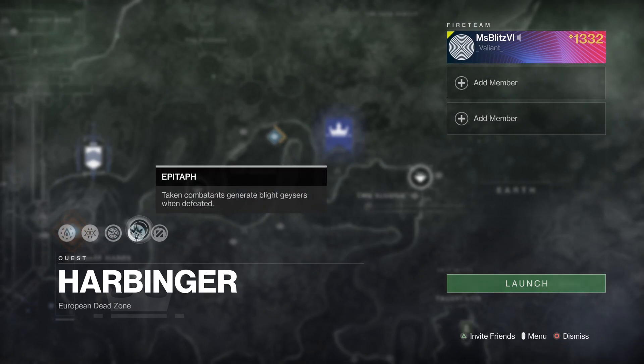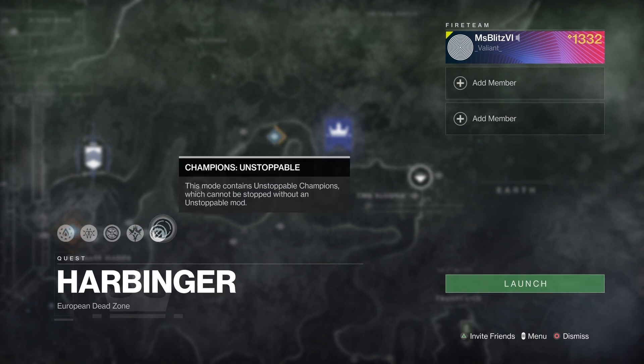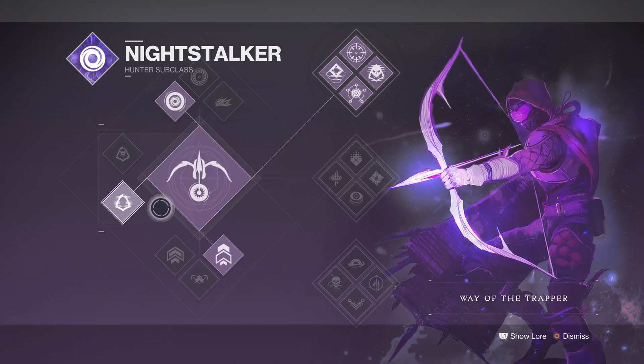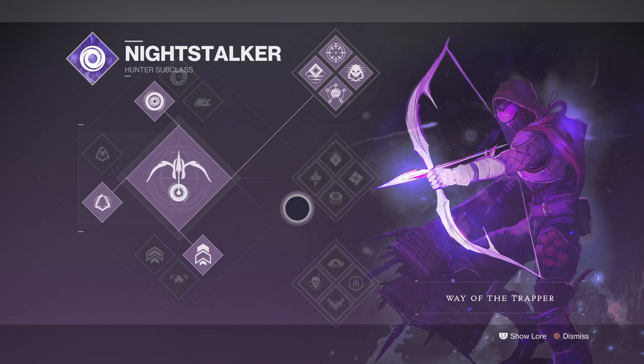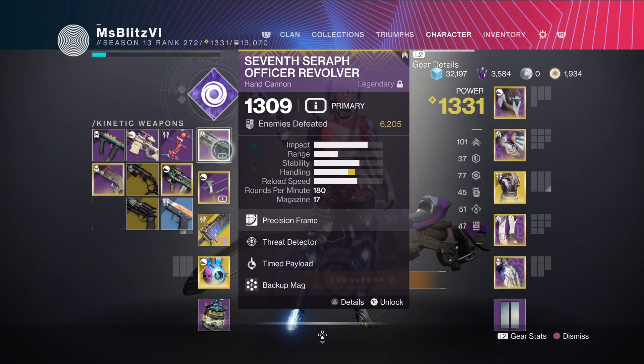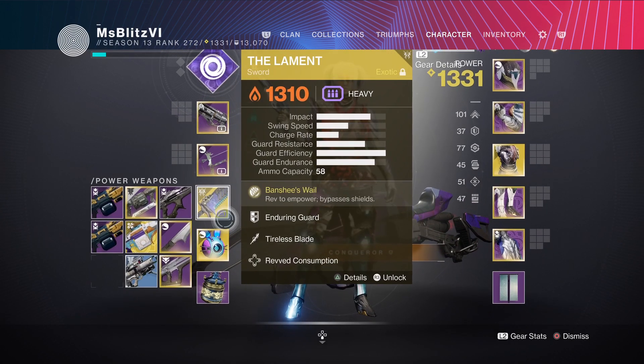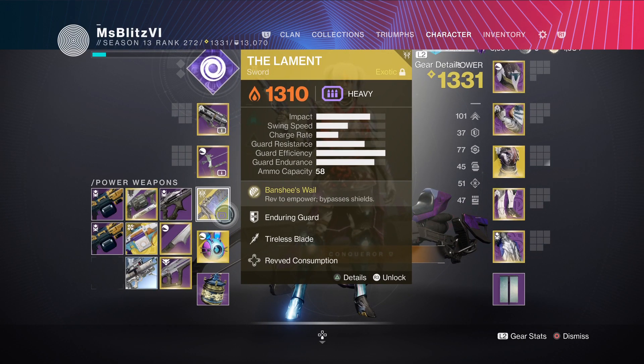Hello everyone, today I'll be doing a solo flawless on Harbinger. For my subclass I'll be using Hunter Night Stalker top tree with Gambler's Dodge. For my kinetic I'll be using the Seven Seraph Officer Revolver, and for my energy I'll be using the Arsenic Bite 4b bow. For my heavy I'll be using the Lament.